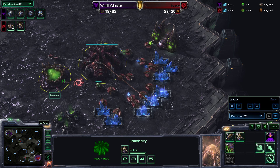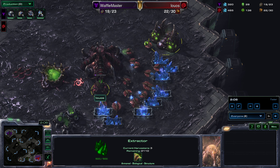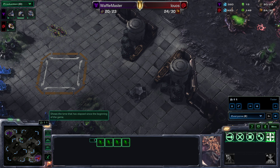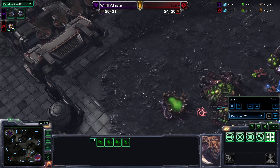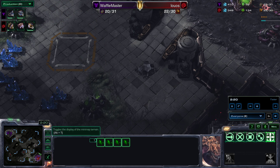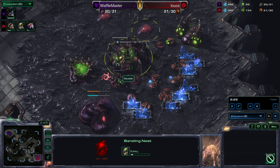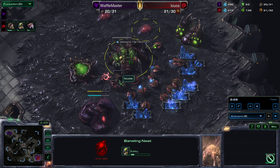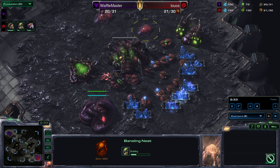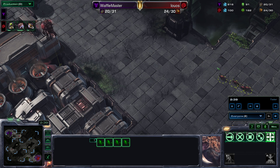Luos, in a similar opening to last game, has got the spawning pool up, it's mining gas, a queen is up and a handful of Zerglings. This looks very, very normal as a Zerg opening — this is how you open generally. The only thing that's missing is the expand, and I'd like to see that come down pretty quickly, because you need it for the larva. Otherwise you'll end up with tons of money you can't spend because you just don't have enough larva. You need that extra hatchery as quickly as you can get it.